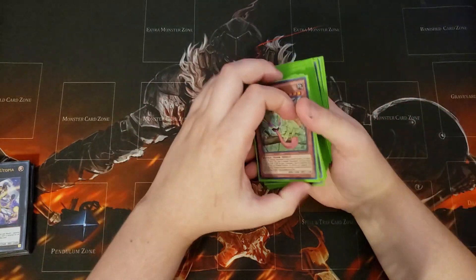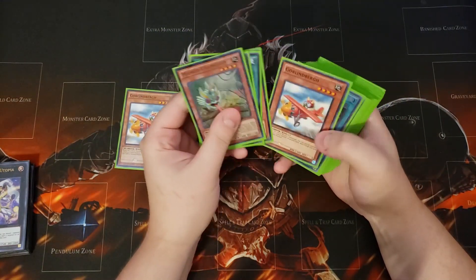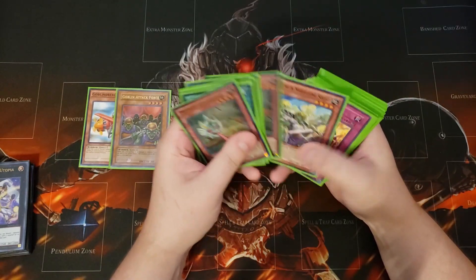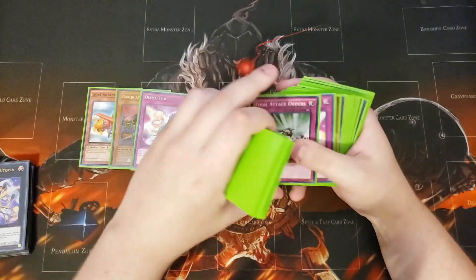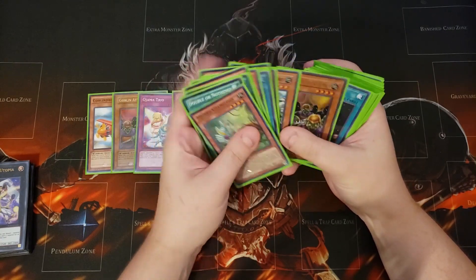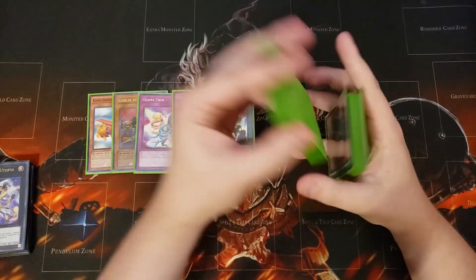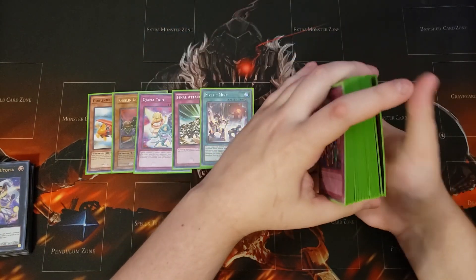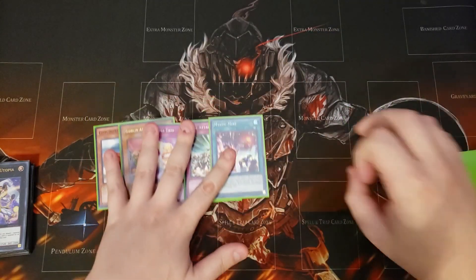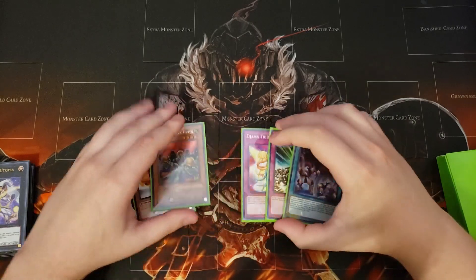Let me show you a really cool strategy with goblins. All you need is goblinburg, any level 4 monster like goblin attack force, ojama trio or ojama magic, and final attack order. We'll also say we have mystic mine. This is the ideal hand and it's hilarious when it pops off — you don't even need the mystic mine, but this is the funniest field you can make.